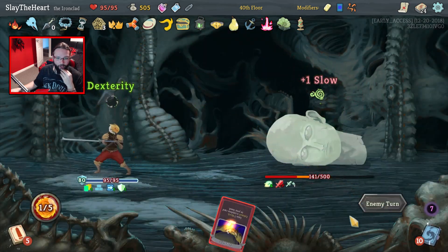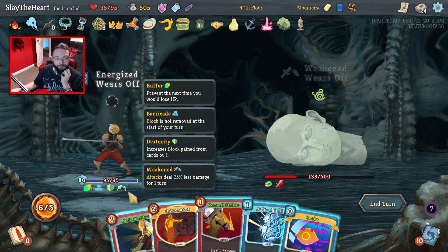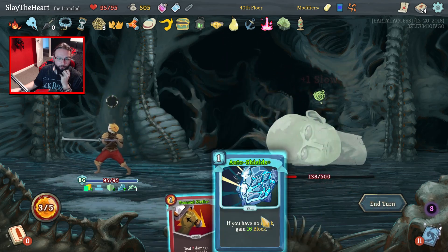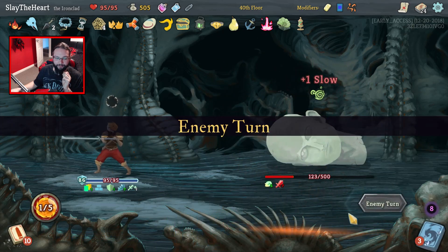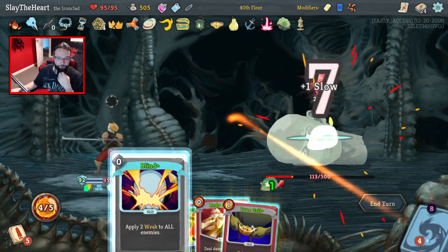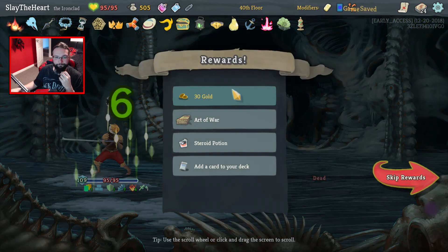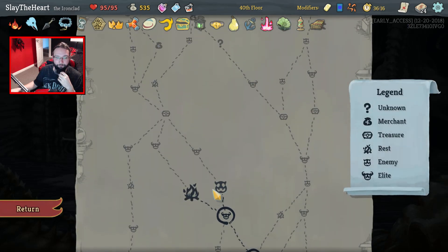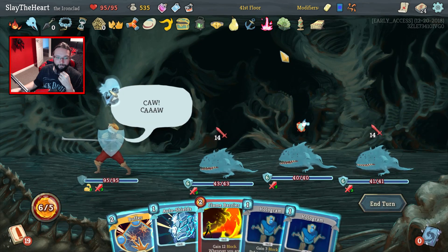Keep pulling the Body Slams back — 120 damage, oh baby! That was the world's best Seek, in case you missed that one. Yes — FTL doing 5 damage. Come on, give me two Body Slams. And you're dead!